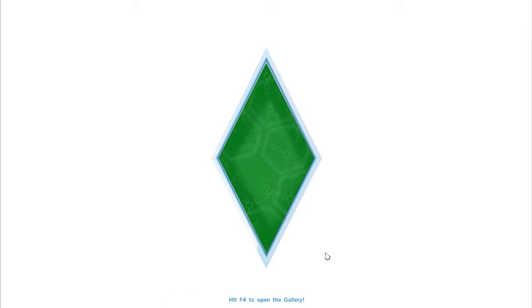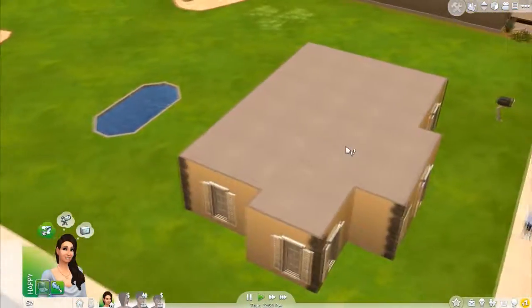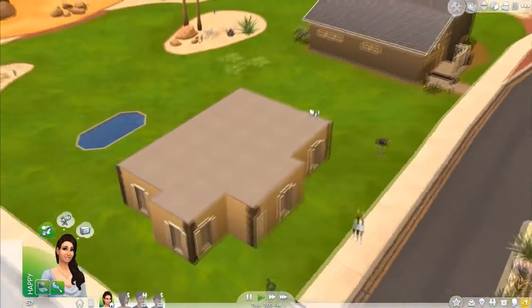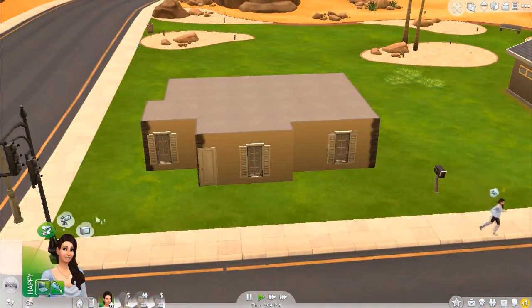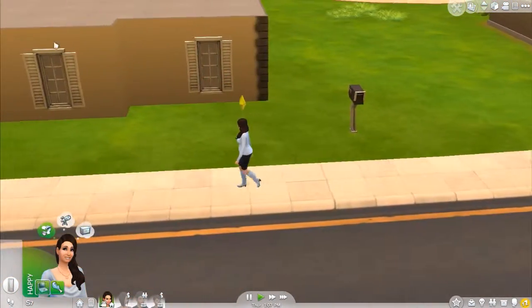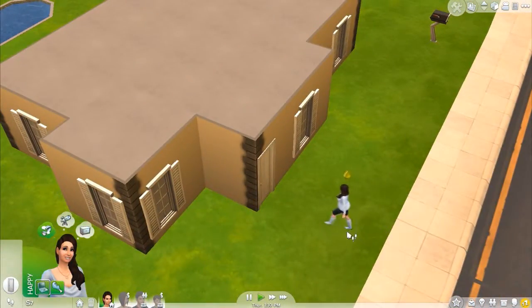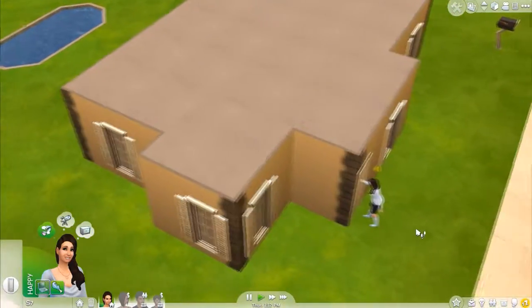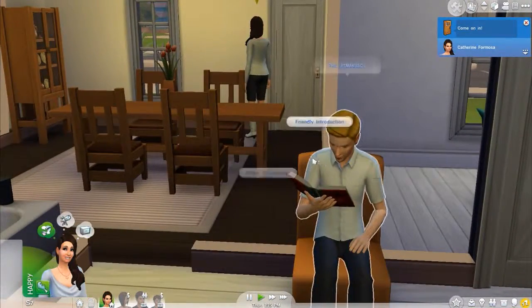I added a new love interest for Catherine — hopefully you guys recognize him. Of course this is the best house ever — all I did was grab a bunch of styled rooms and put them close together, that's why it looks weird on the outside, but the inside looks quite cool because of the style rooms. Knock on the door — don't go sit on the bench!